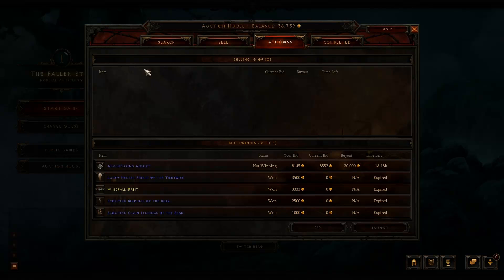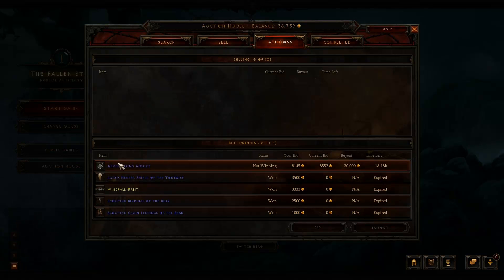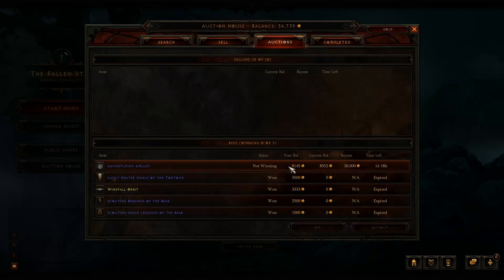Next is the auctions tab. It shows you, out of the 10 things you have selling, how well they're doing — current bid, buyout, time left and so on. I'm not selling anything right now. Down here it shows bids — I'm winning zero of five. It shows some auctions I won weeks ago. There's also an amulet I bid on earlier because it was going really cheap, but my bid wasn't quite high enough, so I got outbid. I assume later you'll be able to click on that and bid again or buyout — but it doesn't look like that's up and running just yet.